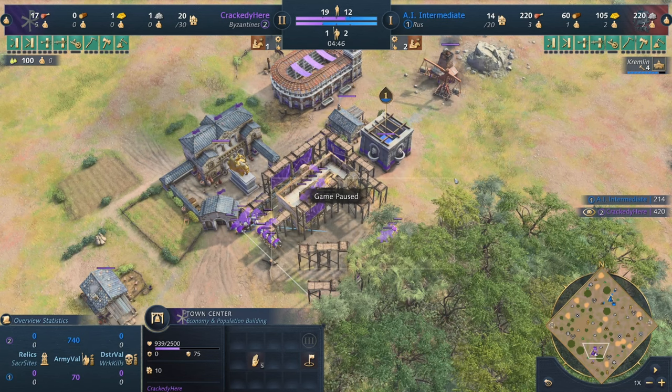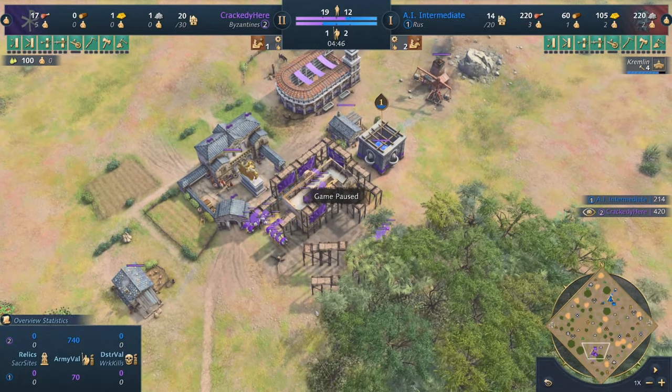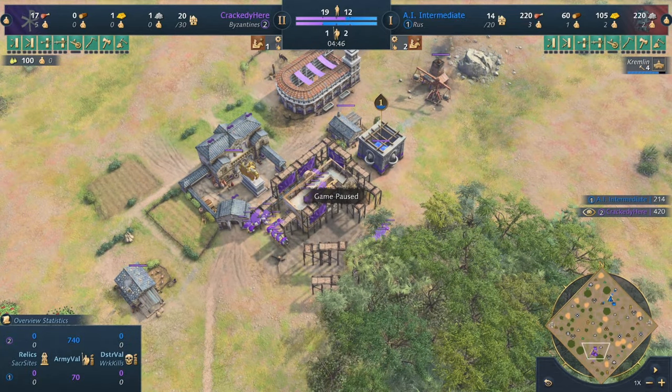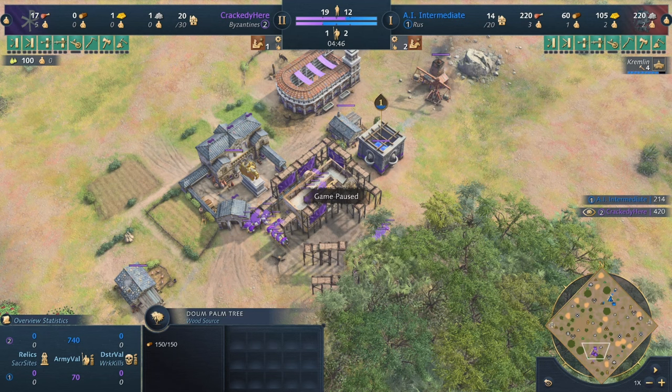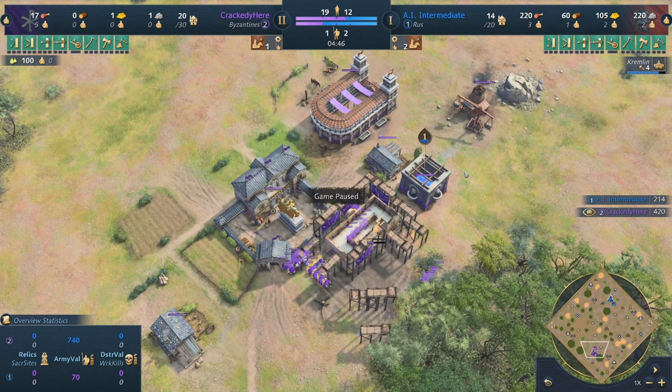Now we need to talk about something though. The second TC strategy has not been in the best position — it's not been as prevalent in the meta as it used to be. So I want to issue a big warning: at this point in time there are only certain matchups where I would encourage you to go for this kind of build. Those matchups would be against China, Zhu Xi's Legacy, the Rus, HRE, Order of the Dragon, Japan if they start with five villagers on stone for their own second TC, English if they go for their own second TC, and Abbasid. Overall, civilizations that don't immediately put a ton of pressure on you, and where you think finishing off your opponent in Feudal Age or Fast Castle might not be the best approach — in that situation, going for that secondary Fast TC can be very very helpful.